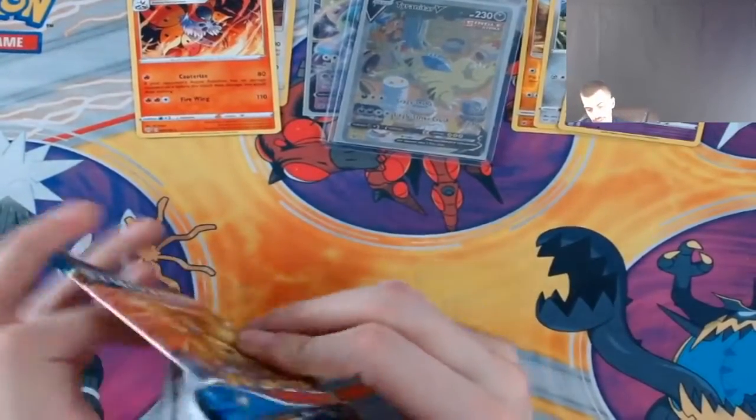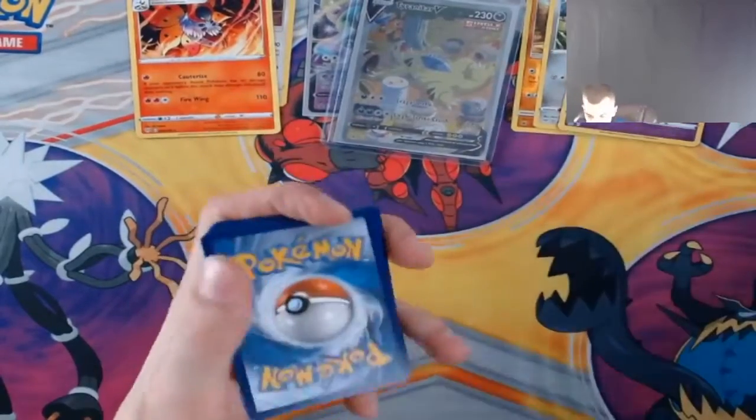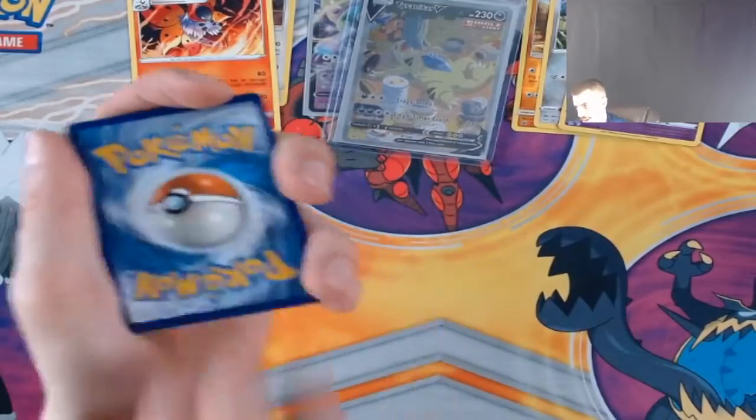We already got the Sleepy Tea — I guess let's just get the Empoleon in this pack, and if not, we'll just call it a night. I'm about to just rip the rainbow or shelf it right here.